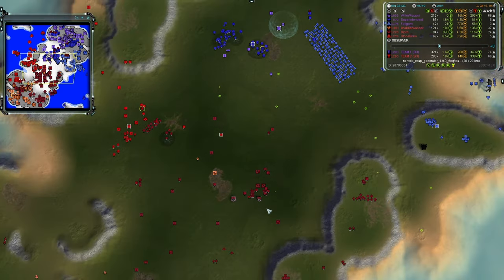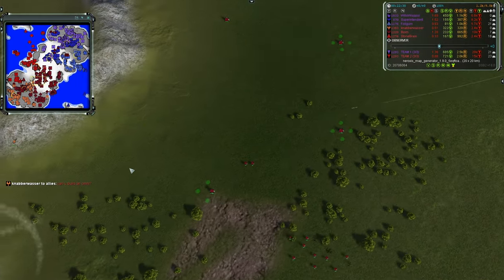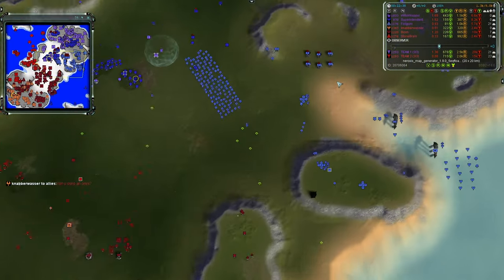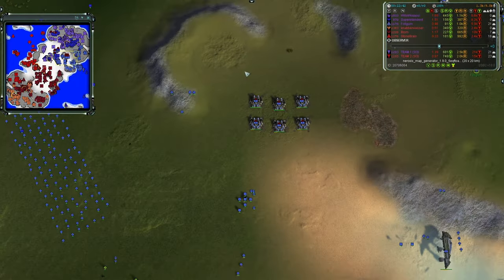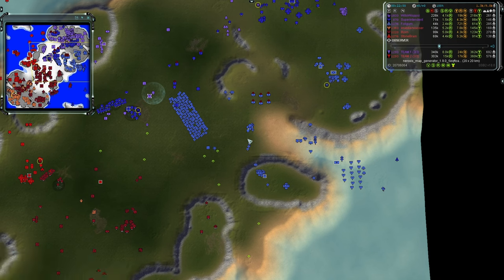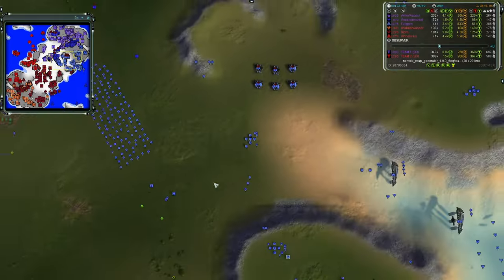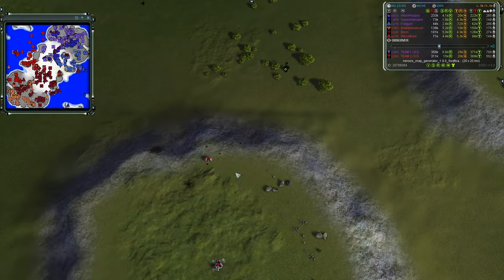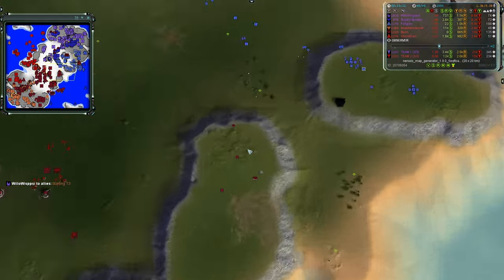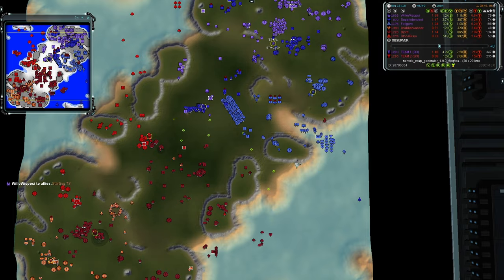Another TML is launched and travels an unusually wide arc going after a mex — very strange pathing. There's some T2 artillery activity confirmed — actually that was a TMD. A Gunther battery starts taking out units on the upper plateau for team two, trying to force them back. Engineers just sitting on the cliff aren't doing anything useful — there are rocks nearby they could claim. Team two is building SAM sites to cover the eastern side, and naval armies are building up.